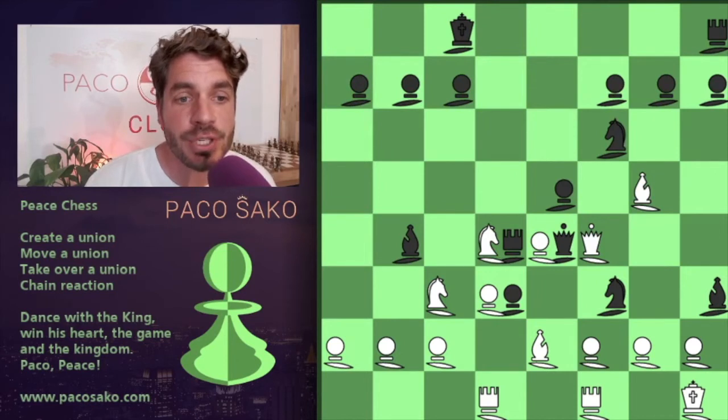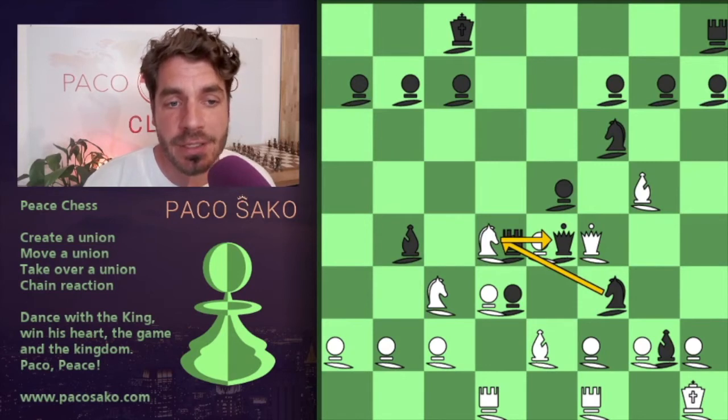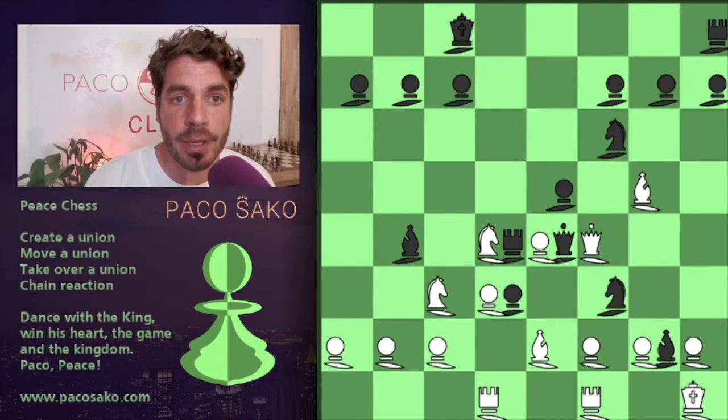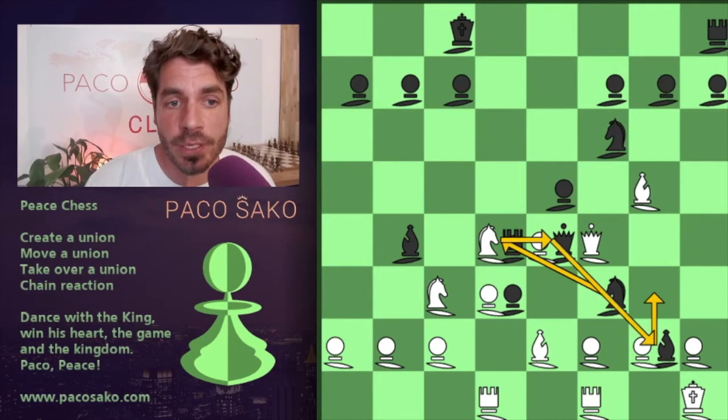Now Raymond moves the bishop to g2. This is also a very nice move because with that he creates a chain reaction towards the rook. The rook releases the queen. Now the knight has gone away from f3 — the queen can release the bishop and the bishop can go to the king. So again this is a check. I have to solve this. I cannot move this union forward because then still the knight can release the rook, and at the same time it opens the line for the queen, which could then go to the king.